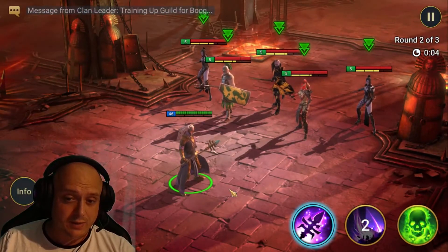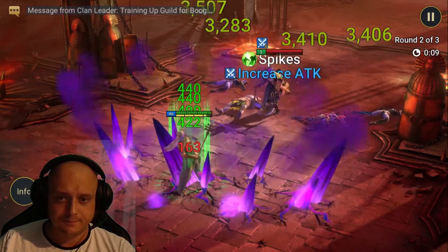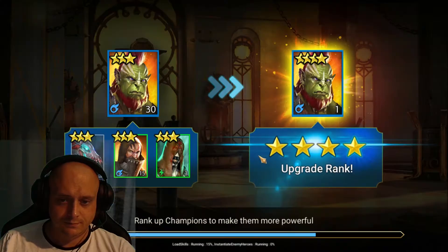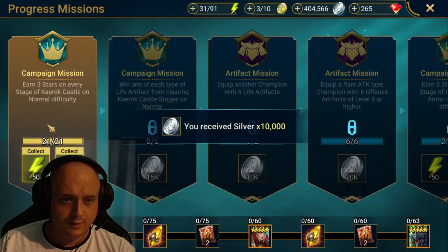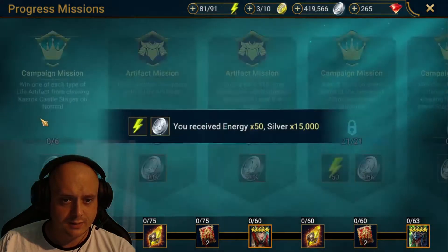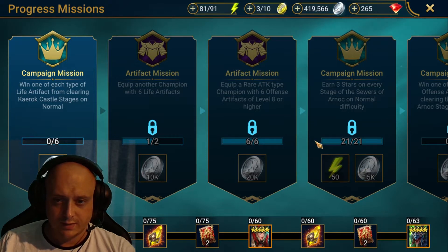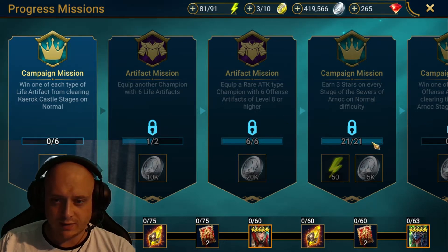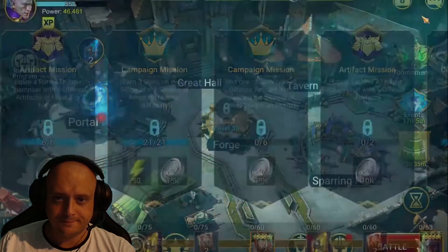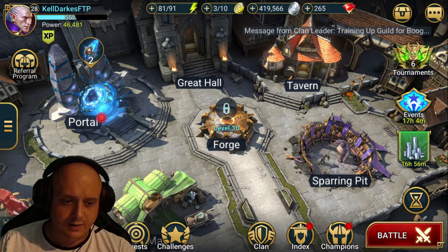When the Kael is maxed out, you'll definitely be able to do this on its own. We'll get this 50 energy as well. Back to Karak Castle it seems — take this one off along the way, get through that one, and throw some cheap life artifacts on a Champion. Get across here and get more of this energy. I'll run the Karak Castle and I'll bring you back later.